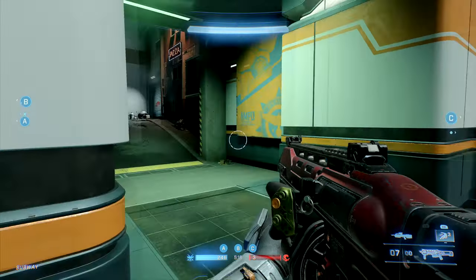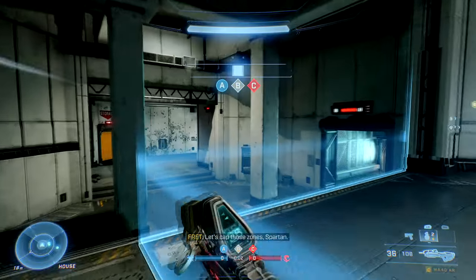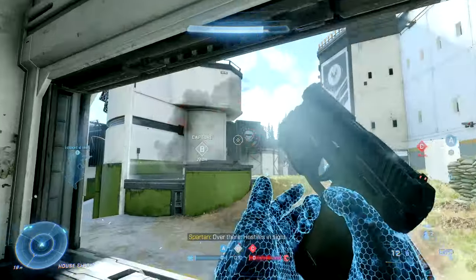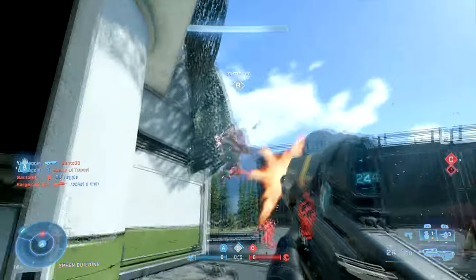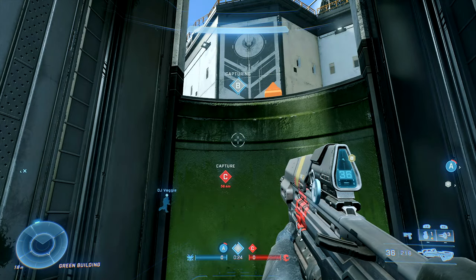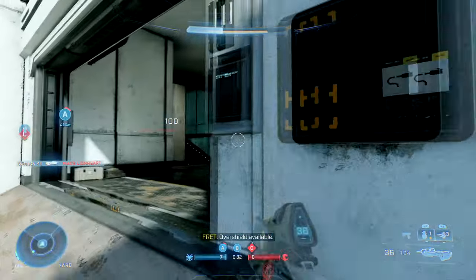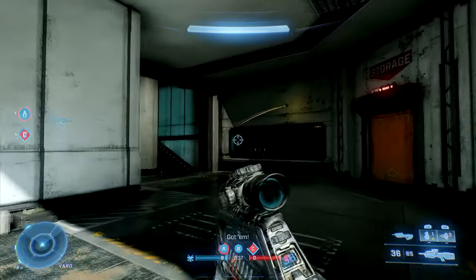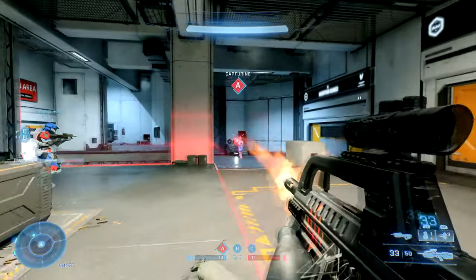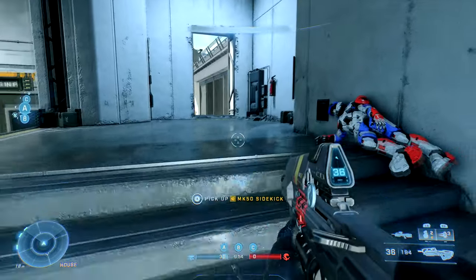In unranked you won't start with the BR, so I recommend learning where they spawn and going out of your way to pick one up — it's such a versatile and powerful weapon that it will help you get better kills at medium to longer ranges. Make sure you also keep a close-range weapon. For me, if I'm running the normal AR and pistol and I grab a BR, I'll drop the pistol for the BR and keep the AR for close range — unless I find a needler or bulldog, in which case I'll drop the AR. The only thing I'd reliably replace the BR with for longer range is the sniper rifle.